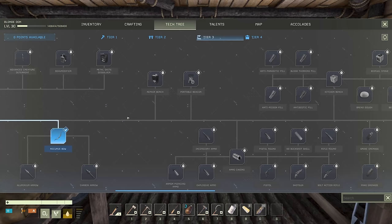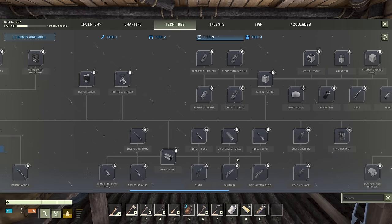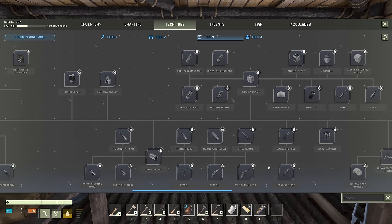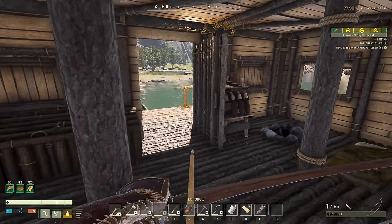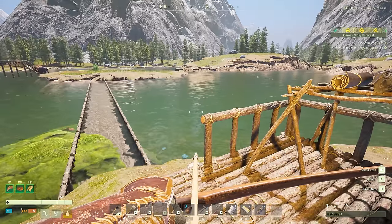Looking at the tech tree — to unlock guns, which I really want before going back to the snow biome to hunt mammoths, we need to level up again and get the ammo casing, then the bolt action rifle and rifle round. That shouldn't be too long — just from mining we're already about a quarter of the way to the next level.